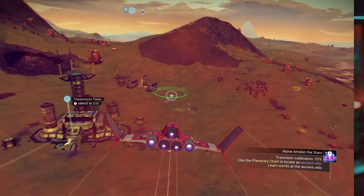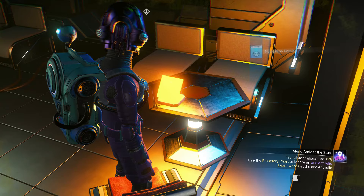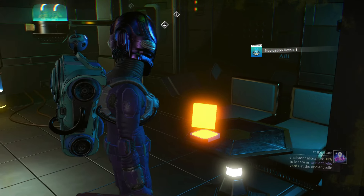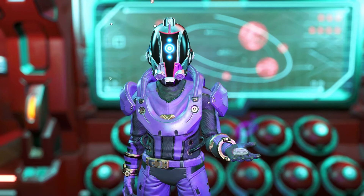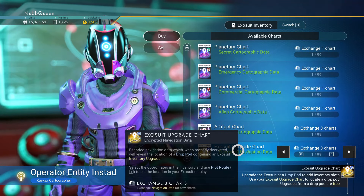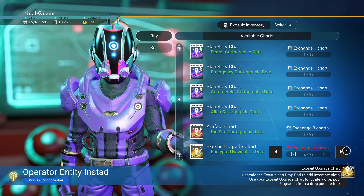The second way is free. First, we need to farm the navigation data, which we can find in most planet buildings or buy them from the galactic trade terminals. Then go back to the cartographer in any space station and buy this one — the Exosuit Upgrade Chart. Buy however much we want to expand our inventory space.